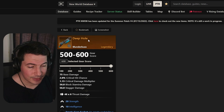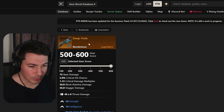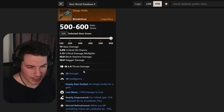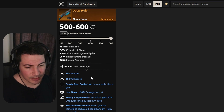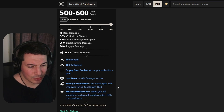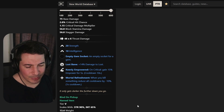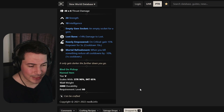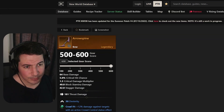Moving on to the blunderbuss, it's called Deep Hole. Deep Hole blunderbuss comes with 20 strength and 10 intelligence — a mixed stat, unfortunately. It has lost bane, probably only good for PvE or mutations, genie empowered, and mortal refreshment. Not the best blunderbuss, but you can get it from three bosses in the dungeon.